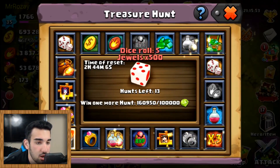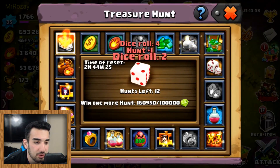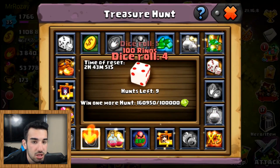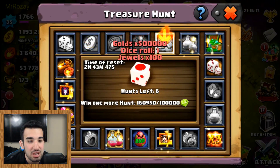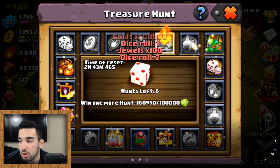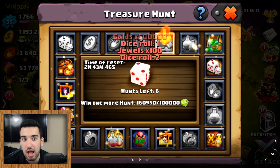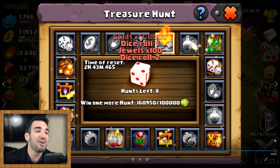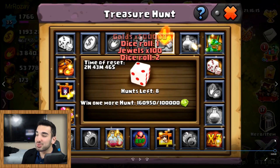He landed on 500 jewels on the lucky spin. One, two, three, four - he's gonna get everything on this board. He's looking for those jewels in the top right corner. One roll - nope, it's over. I didn't even realize it. I thought he was gonna at least complete all the hunts. I know he had some gems left, probably trying to save some. Whatever - I've had my fair share of seeing this guy roll every hero in the game.